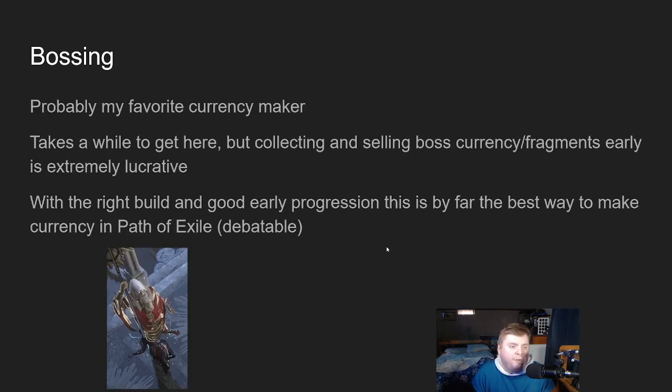Next up is Bossing — my favorite currency maker. It's not really a league start currency maker because you technically have to get to the end of maps first. But collecting and selling boss currency and fragments early is extremely lucrative. If you're there before most other people you can buy and sell and be in great shape. You can sell Conqueror maps and the items from them — it's crazy good early. With the right build and good early progression, this is by far the best way to make currency in Path of Exile. Running five-ways is probably the highest raw currency per hour, but that's not fun to me. If your build can do bosses, I recommend getting to bossing as quickly as possible.